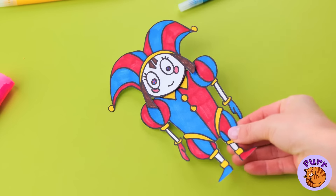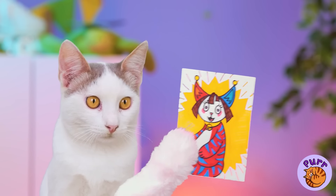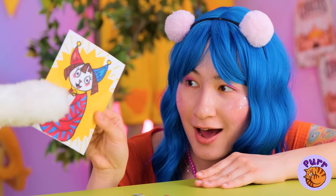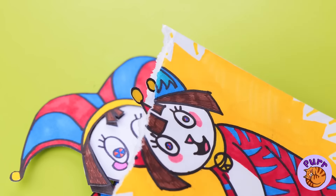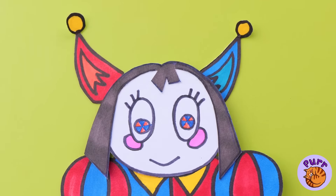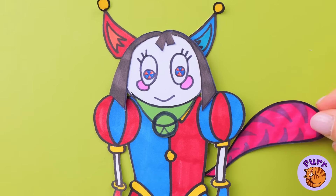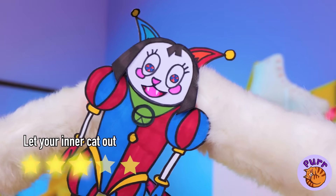Now for the hair, there are three different styles — pigtails, headband, the classic. Oh, I see — Kitty wants a Pomny that's just like her.